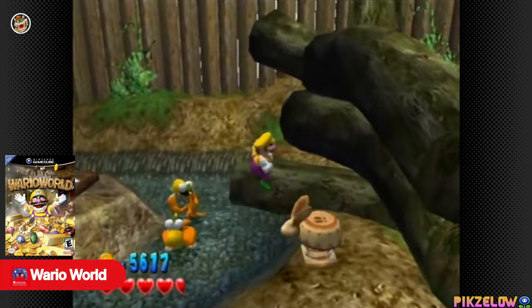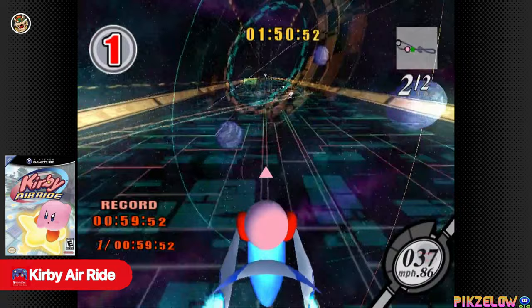Wario World. Make your way through levels by completing objectives and getting all the treasures back. Kirby Air Ride. Wander around in a large city area and collect as many patches as possible.